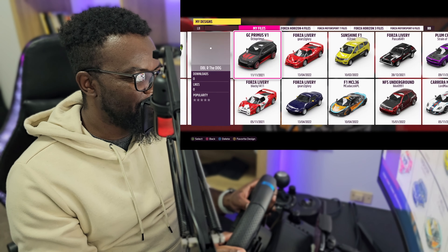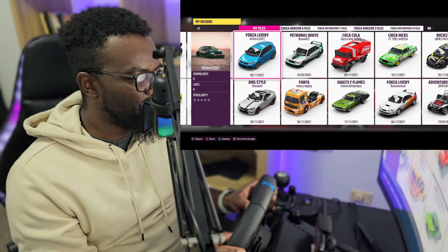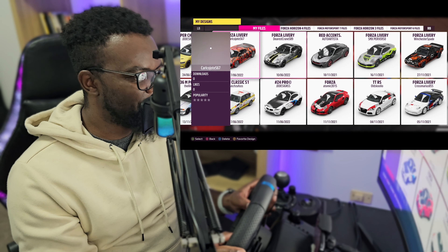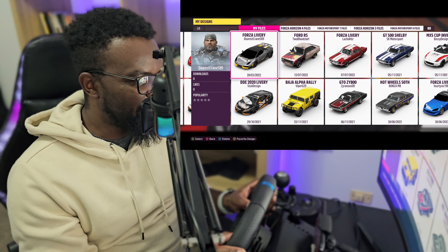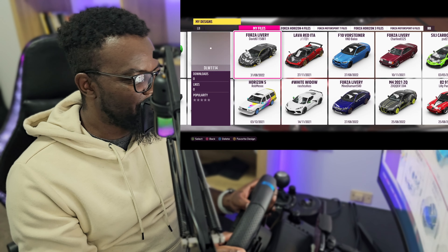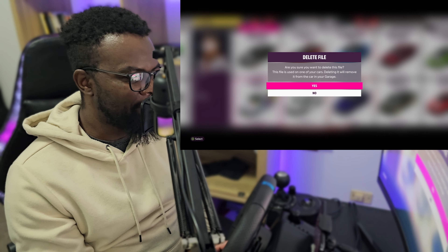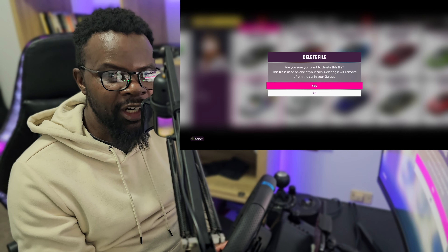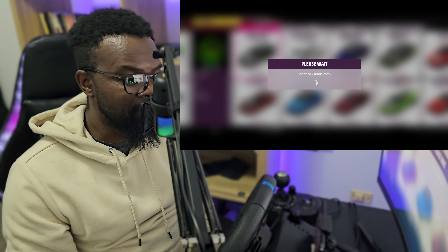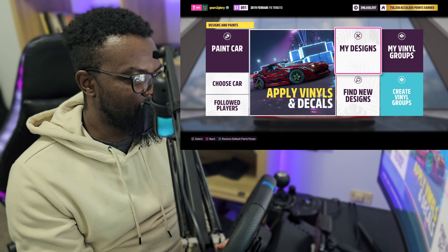I mean, seriously, this is 2023. I wish there was a filter by vehicle or something, but there isn't. There it is — I found it. Delete this one. It says it's being used by one of my cars, but the car is in the Auction House, so delete it. Then just wait — if the car is not sold, you get it back with the paint job, but the paint job is no longer counted in your collection.